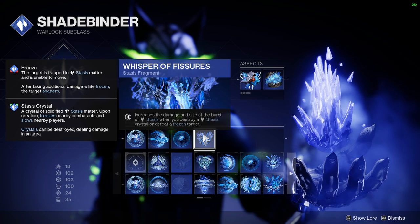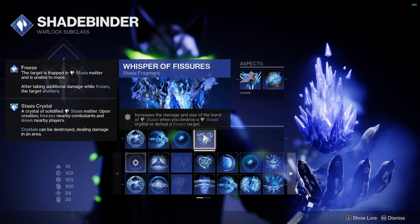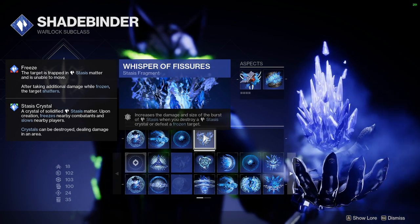And finally, Whisper of Fissures, which increases the size and damage of a shatter effect, giving you even more add clear.